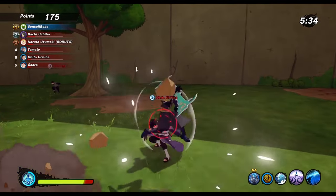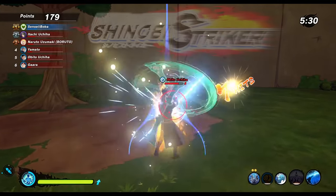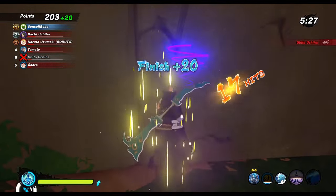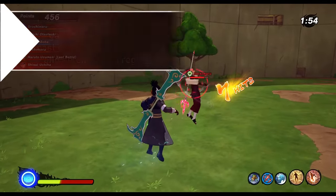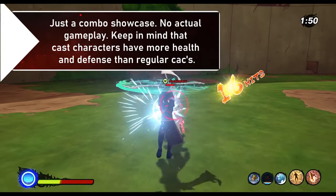In this video I'm going to highlight different combo strings of the new Double Moon Sword Fading Blossom Vila weapon in Naruto to Boruto Shinobi Striker, showing you different ways how to combo with this thing — combo cancels, how to connect different combos with each other, what kind of crazy DPS it has, and much more.